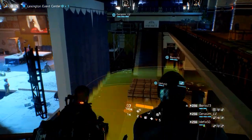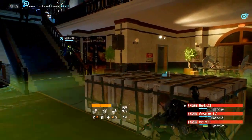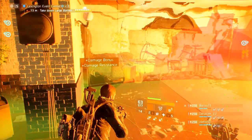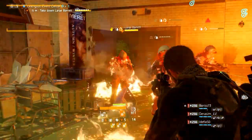There is one gear piece for each gear slot. They can be found through opening field proficiency caches, survival caches, or a unique mission or method that we will mention at the specific gear items. Keep in mind that you can only find these items at world tier 5.